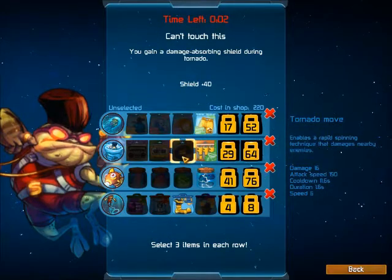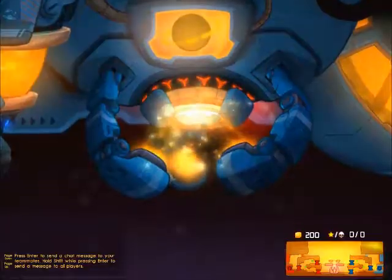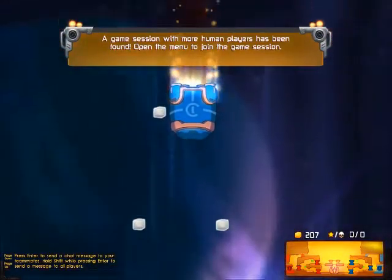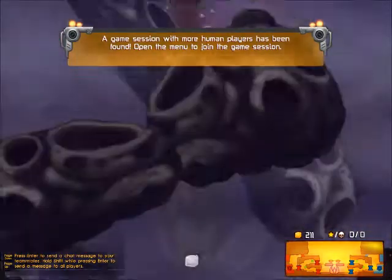Hey all, it's VanGenes here. I'm just doing my first try video of the new game Awesomenauts. I'm actually trying it out on my brother's Steam account as I don't actually have it myself. I've chosen a character called Froggy G and just set up his points into his skill stats.